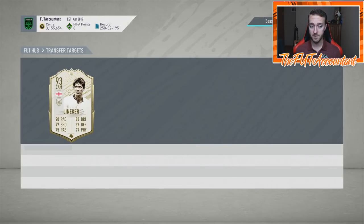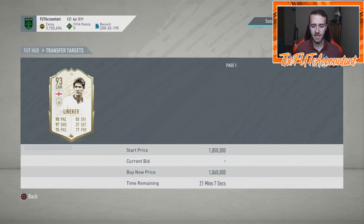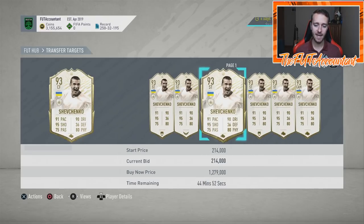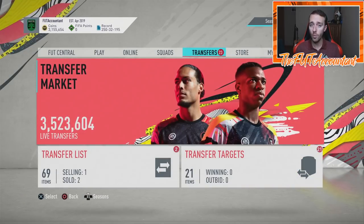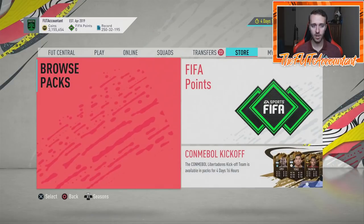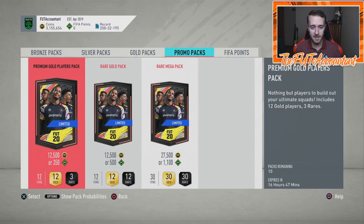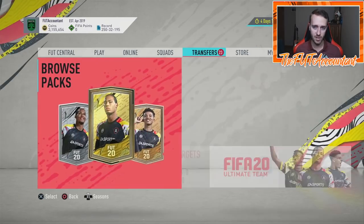Whenever they do half coin packs and two-for-one packs, people end up rinsing their club's worth of coins to open packs. When I was on stream for squad battle rewards, I opened up a lot of viewers' squad battle packs. What I noticed when I logged into their FUT accounts was none of them had coins — multiple guys had less than a hundred thousand coins, which is kind of baffling. I think a lot of people don't have coins right now, so they're having to sell cards to do stuff in the game.